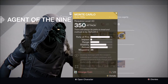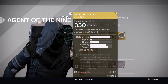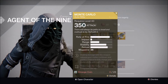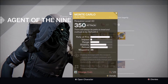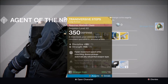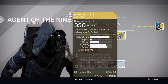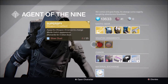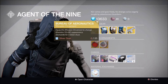For the weapon, Xur has the Monte Carlo at 350 attack. Dealing damage with this weapon reduces your melee cooldown and grants a chance to fully charge your melee ability with each kill. Monte Carlo is pretty decent, and it has a really cool ornament you can get for it. I'm probably going to pick this up — I already have one so I can just infuse it up, but hopefully I can get an ornament.